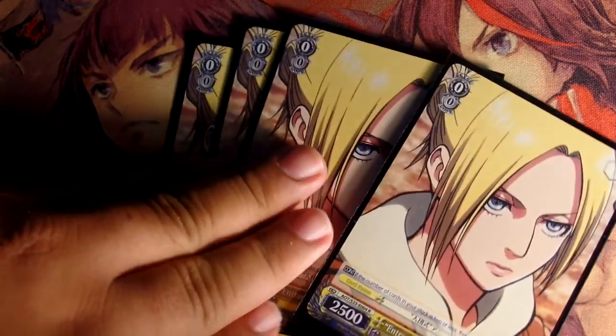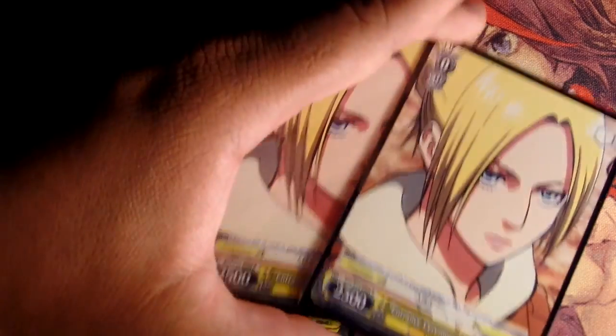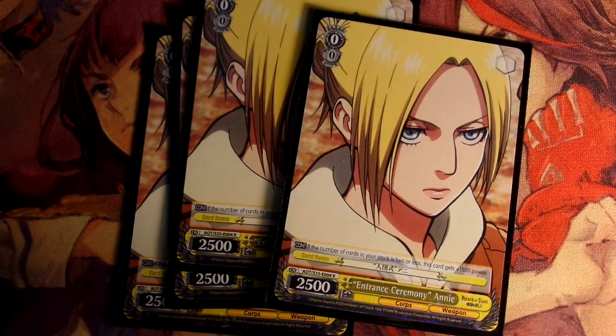The last level 0 I run is four of these 0/0 yellow Annies. This card's really good. Its ability is if you have 2 or less stock, this card gains 1,500 power. So obviously if you go first and leave one of these in the front, you attack, you have one stock, so it's a 4k beater. With the Levi in the back you're at 5k, and if you play a climax you're looking at a 6k beater. For level 0, that's really good. You can play around with your stock using the Brainstorms and the level 0 Hanji. Run 4.